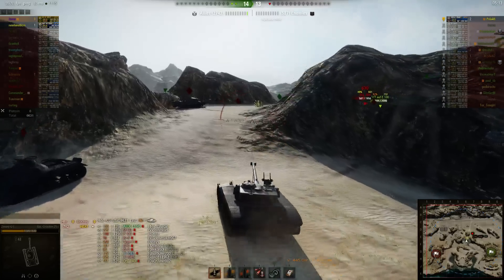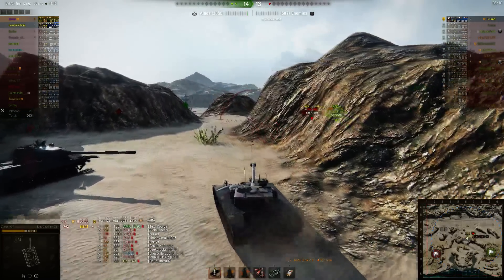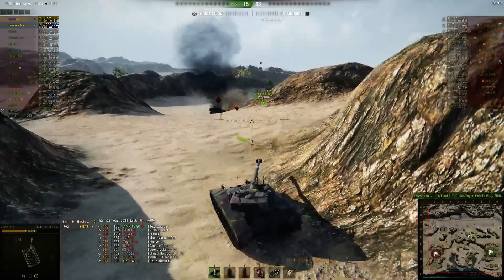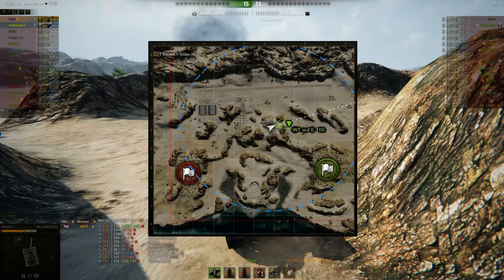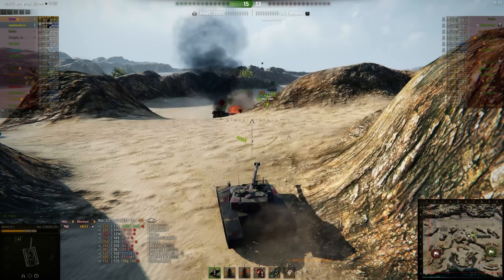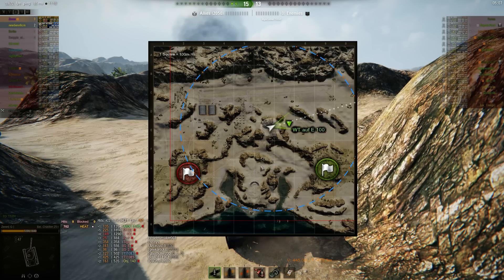Interestingly, if the 268 did not ram the Waffle, he probably would have been able to kill him because the Waffle bounced or missed at least one of the shots — but that's the breaks. On the 268, I don't think you want to charge in that specific situation. I think you want to poke, get a shot, and then just try to back off until you reload. Brawling with a loaded Waffle is not to your advantage. If you're forced to engage in those types of situations, you want to make sure you can get at least one-for-one shots.